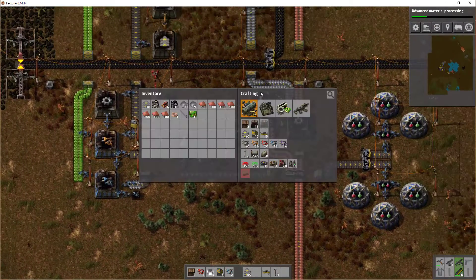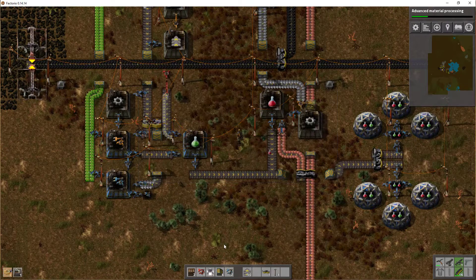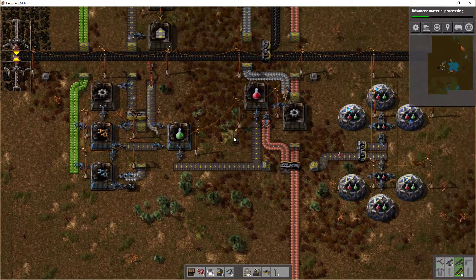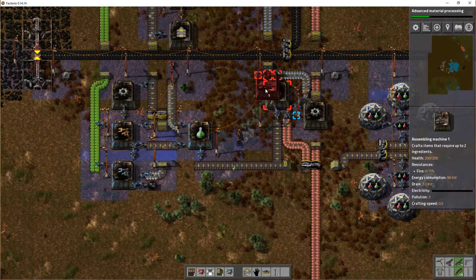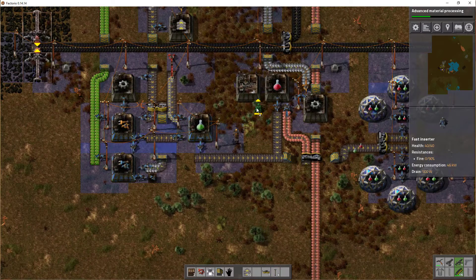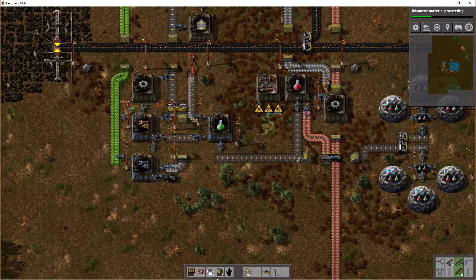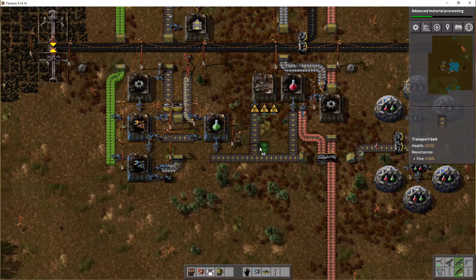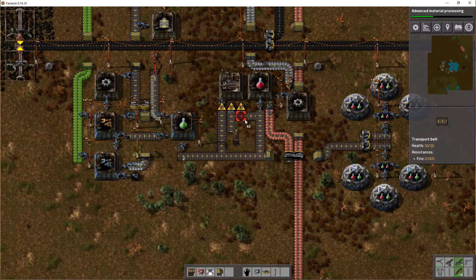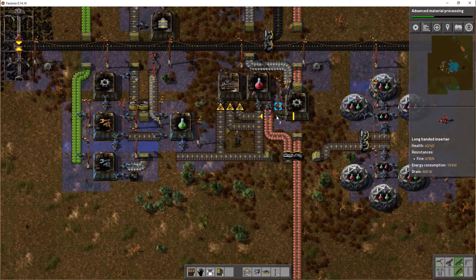Let's upgrade the red flask production because it's too slow, it's much too slow. Another factory still needs a few of these. New factory right there. We're going to move this power line, put in copper and gears, and take out science packs. Let's see how we do that - we need red inserters like so.